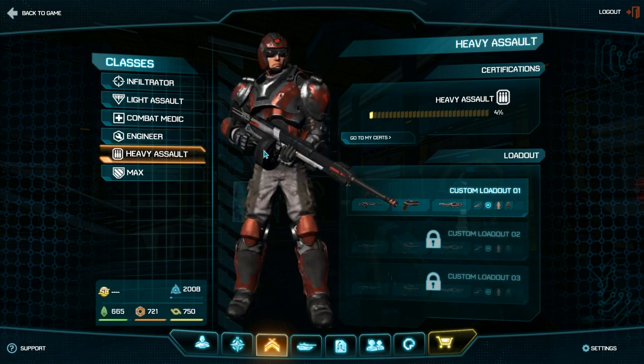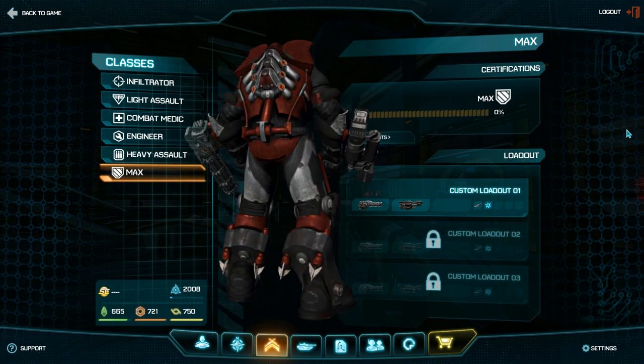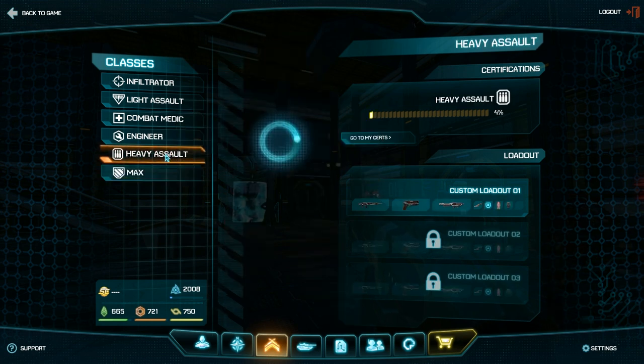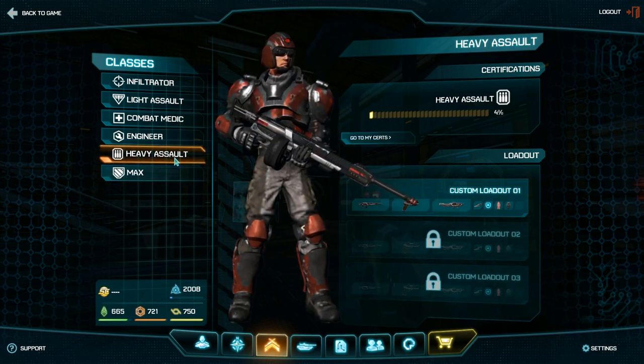Heavy assault has a beautiful cycler, which is just awesome, and he also gets a rocket launcher which you can eventually upgrade to have heat-seeking purposes. His F key — the special ability key — activates a personal shield that lasts for a certain amount of time and soaks up damage before you actually take it.